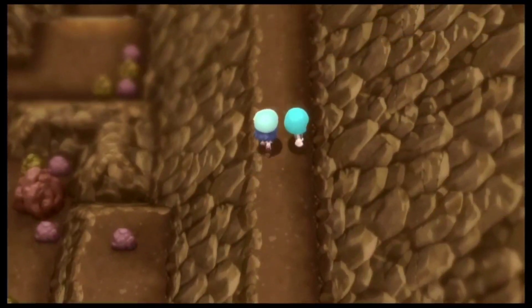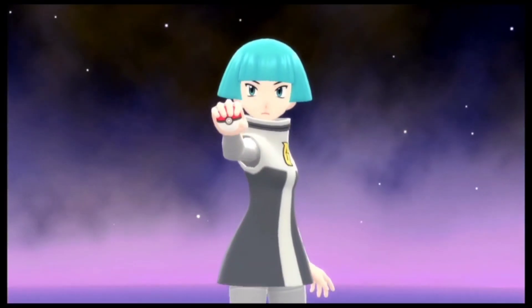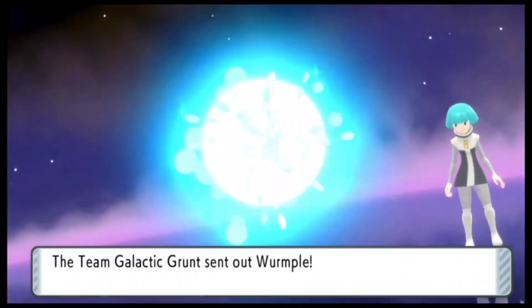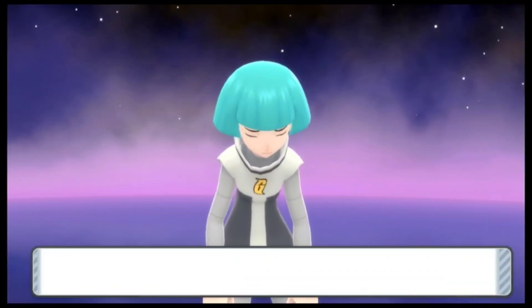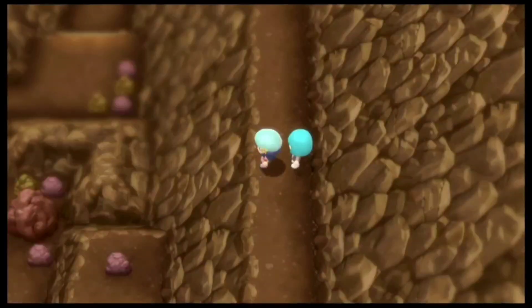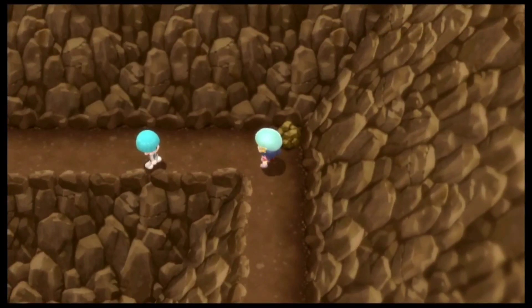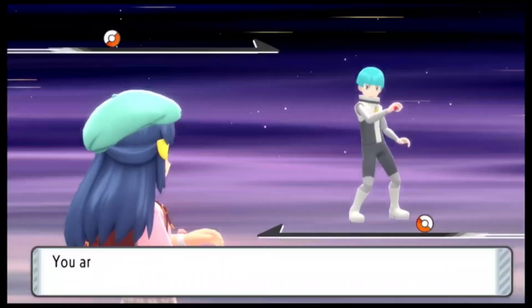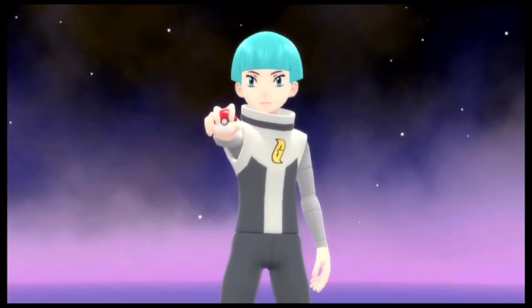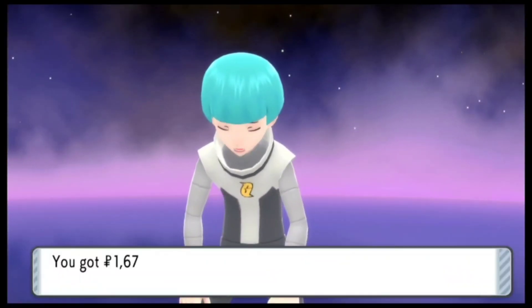Now let me just go ahead and battle this Team Galactic Grunt before we move on. Now this grunt will have three Pokemon — she is going to be having a Wurmple, Beautifly as well as a Silcoon. She is going to be pretty easy. Now I do see that my Pokemon are quite not yet at level 48 — I do want them all to be there at that level, otherwise it's going to be a little bit tricky to actually defeat them. Now let me just go ahead and defeat this grunt as well — he is going to be having three Pokemon: two Croagunks and a Stunky.